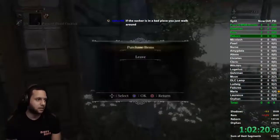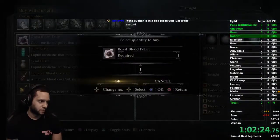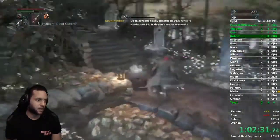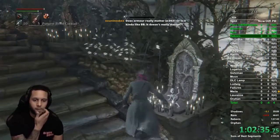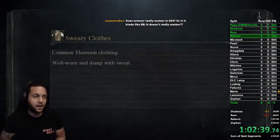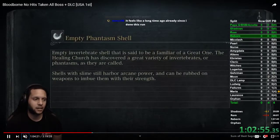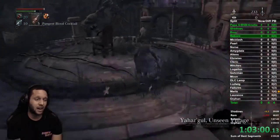We have 32 skill now — you'll usually have between 30 and 32. Then buy blue elixirs, make sure you have three, and dump all your insight. Buy blue elixirs, beast blood pellets, bolt paper, and blood cocktails from the insight shop — those are the main things. I always like to have zero insight when I can and just have those items for later.